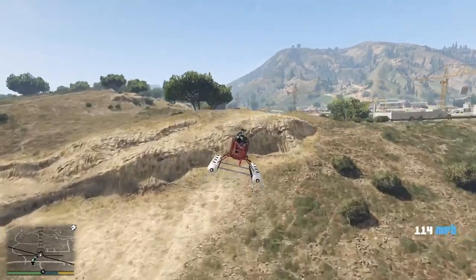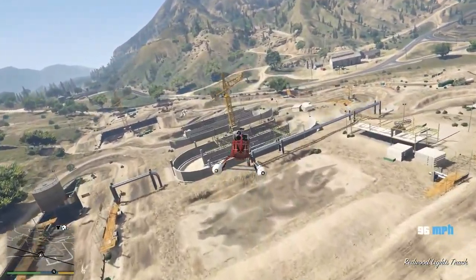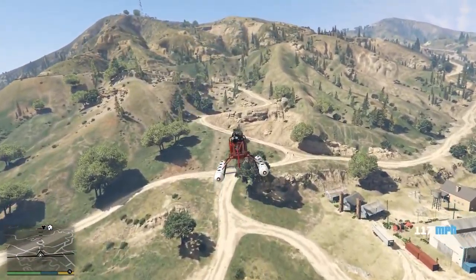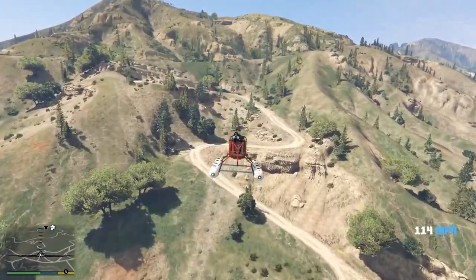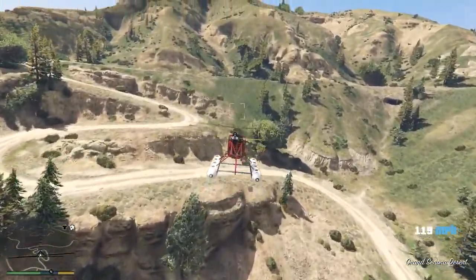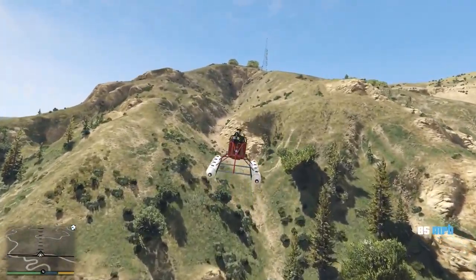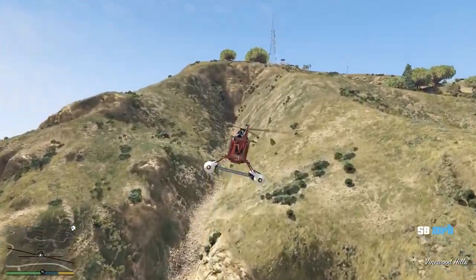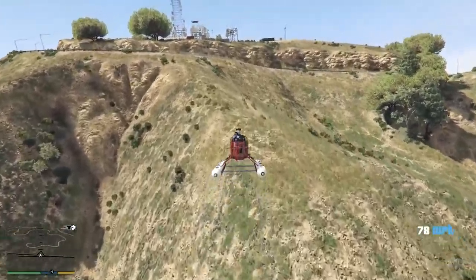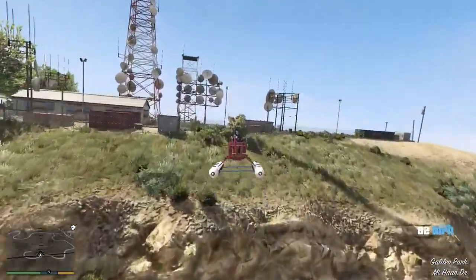Neither the Buzzard nor the Sea Sparrow is explosive resistant — just one homing launcher or sticky bomb will blow up both of them. The Sea Sparrow also has its very own icon displayed on the radar and map, meaning other players in the session can see whether you're flying it — take that as a positive or negative as you will.